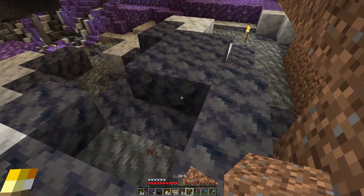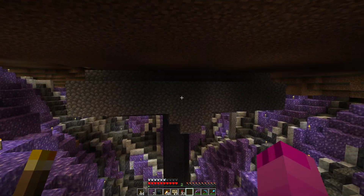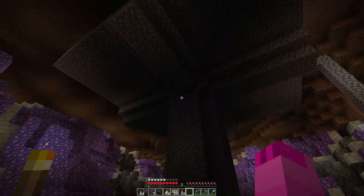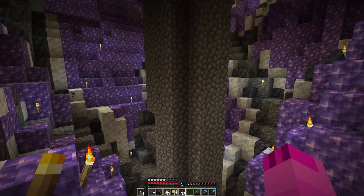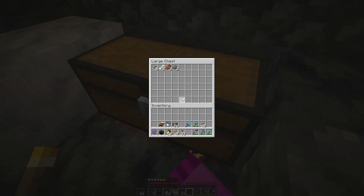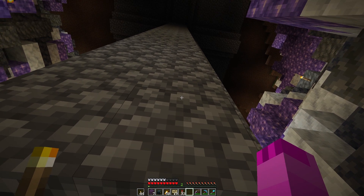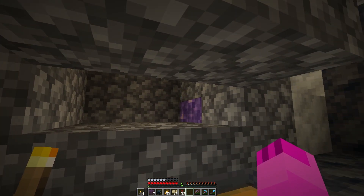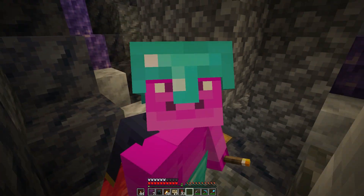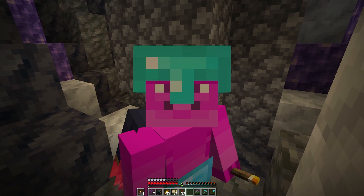So here we go guys, we've done it — we've built a mob farm. Look at that ugly mess there. Thank goodness it is stuck inside here so we don't have to look at it. It ain't pretty at all. But if we go down here, we can see we've already collected some mob drops, and there we go — they just randomly fall over there. It's just a little passive mob farm, it'll do the job for now. So guys, if you've enjoyed this episode, leave a like, subscribe, all that lovely stuff. It's been great having you. See ya!